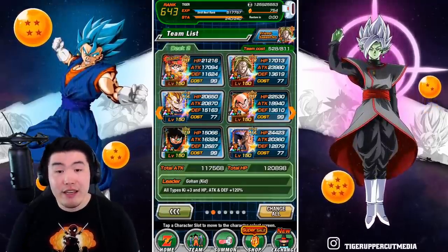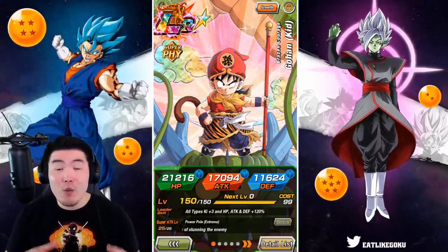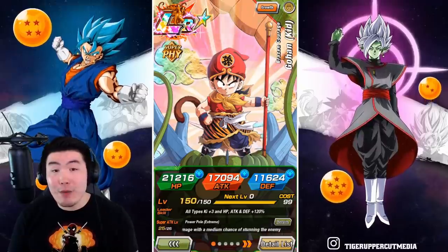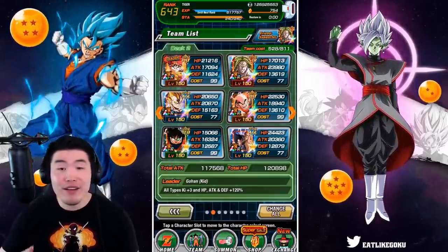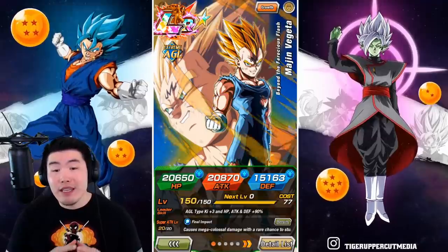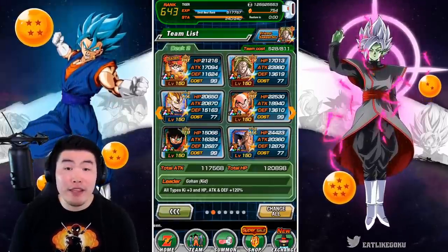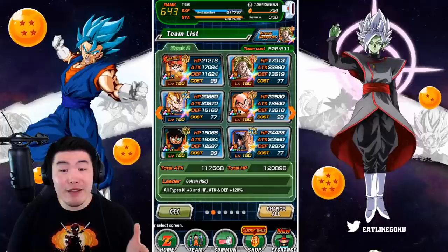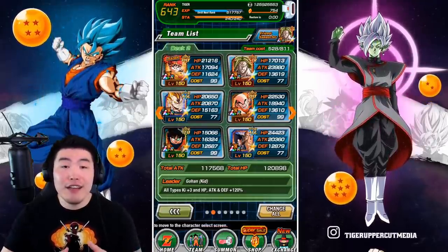Taking a closer look at the team, we have the Super Battle Road LR Kid Gohan as the leader because he is an all-types Ki +3, HP, attack and defense +120% lead. On JP, you could use the INT Super Battle Road Goku since he has an Extreme Z Awakening, but unfortunately global players don't have access to that yet, so Kid Gohan would be the best leader for global. For the rest of the team, we have STR LR Broly who is of course still going to be the main attacker, and we have the Majin Vegeta here. He is an attack-all unit, but he's not going to be the most consistent.